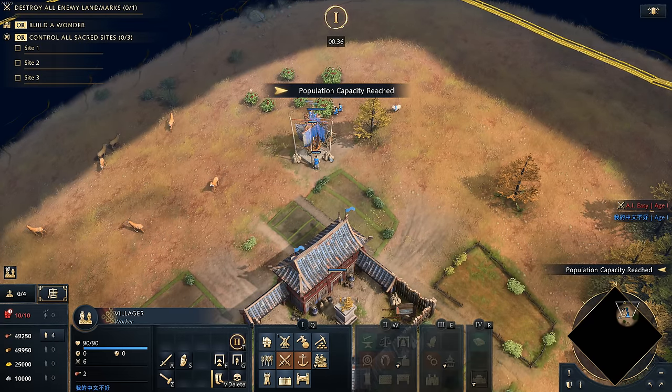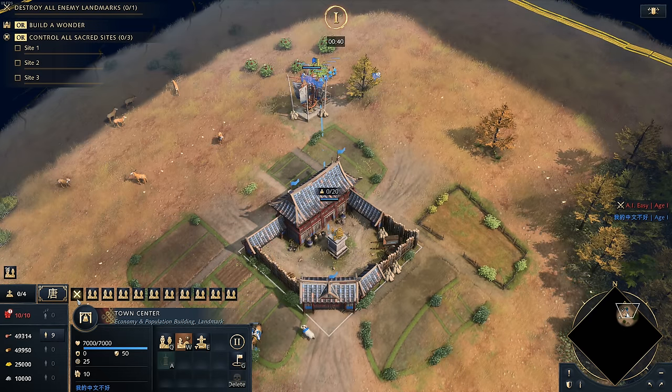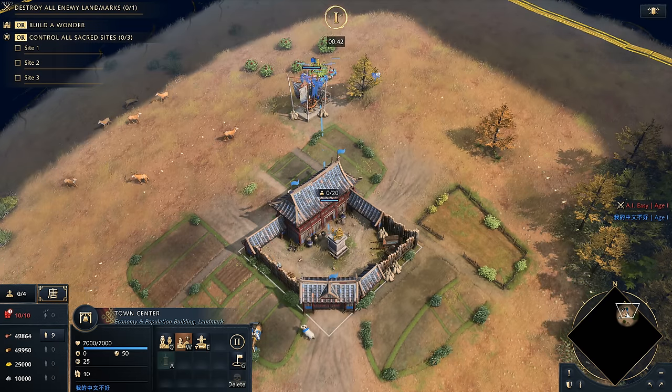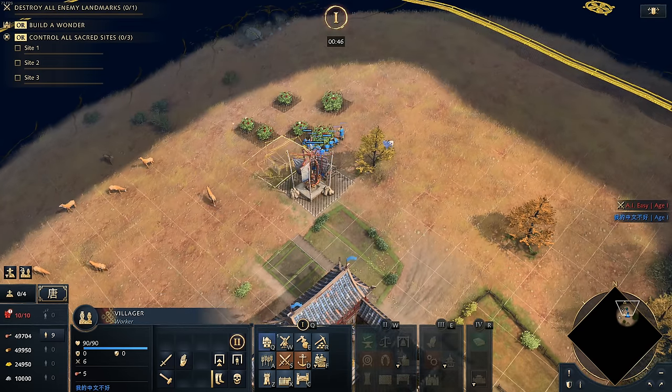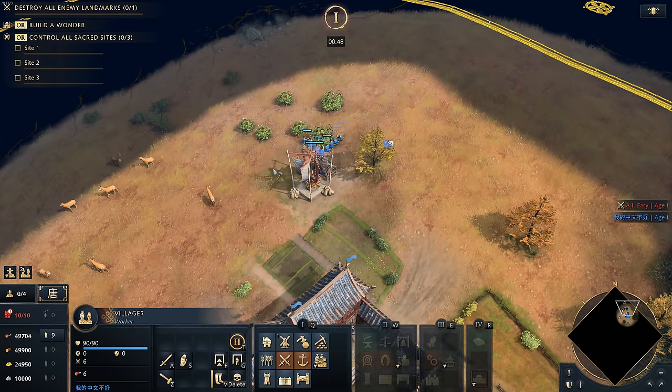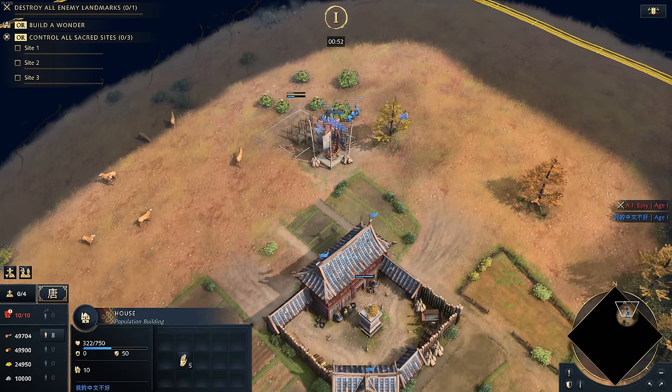By having the mill closer to your town center it's going to help out your imperial official, because he's going to need to be dropping off gold non-stop. Next up you're going to have your house — it doesn't really matter where this goes, it's not a big deal. Ideally just place it relatively close to your mill to minimize walking distance.